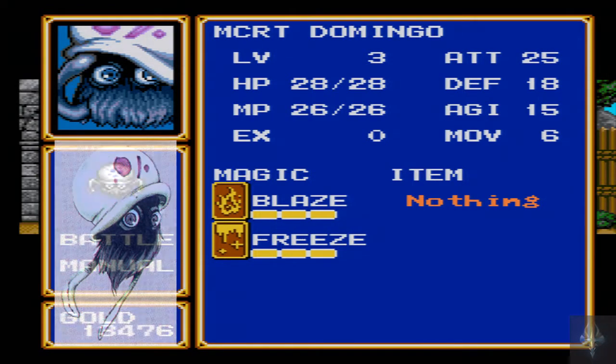Wait, does he have Blaze 3? I thought it was Blaze 2. And the Worms — that's what we wanted to keep in mind. Blaze 2. Worms: HP of 29, attack of 31, defense of 22, agility of 13, movement of 4. And they can poison you by attacking you. So that is just a barrel of fun all around.